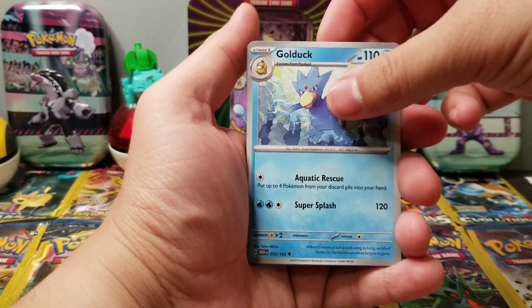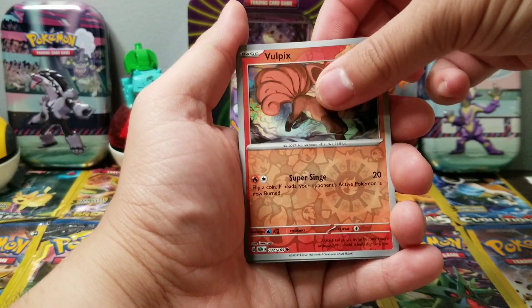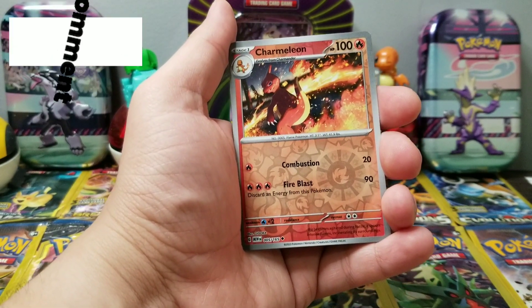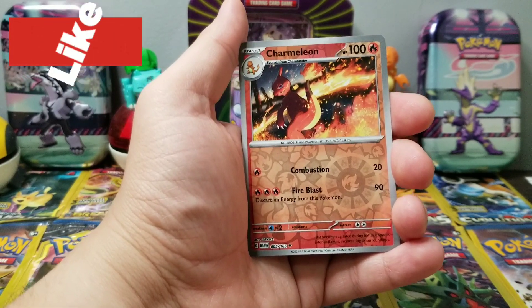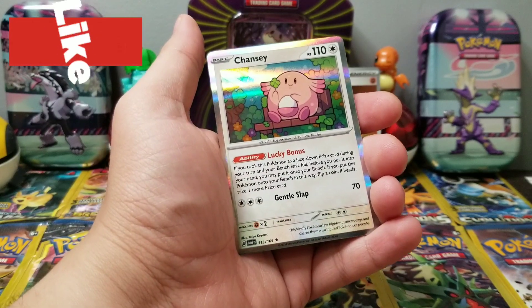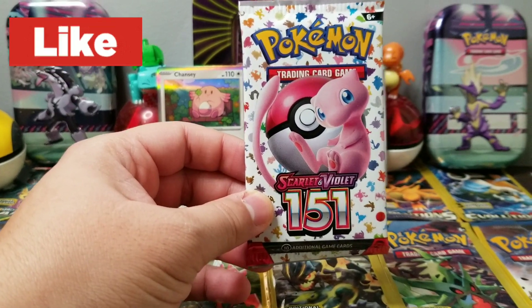You rarely see any Golduck, that's cool. First holo Vulpix, let's go! I haven't seen Charmeleon in a while. First holo Charmeleon — final card of the second pack is a Chansey holo rare! Chansey, all right!